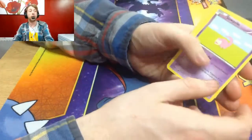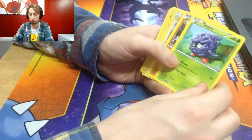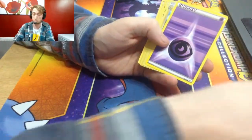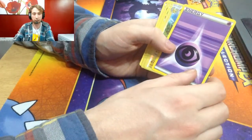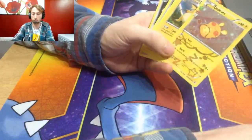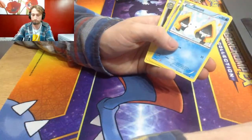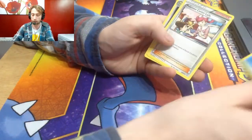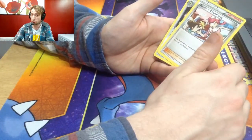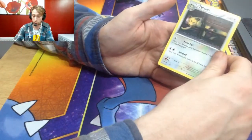We have a Slowpoke, which is okay, a Tangela, one Rhyhorn, a Psychic Energy, Raichu reverse holo, a Dundae, a normal Raichu, Snorunt, Pokémon Center Lady which heals 60 damage to one of your Pokémon, and we have a Persian.